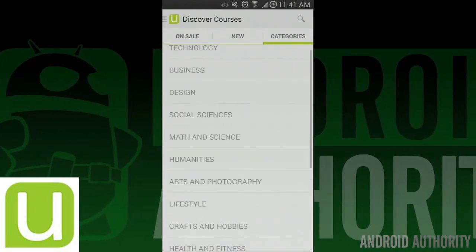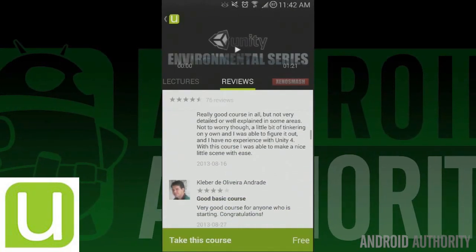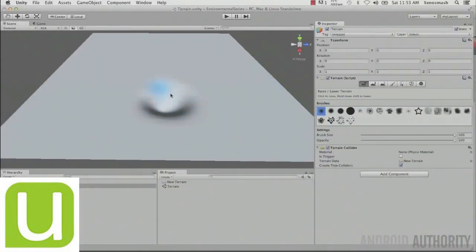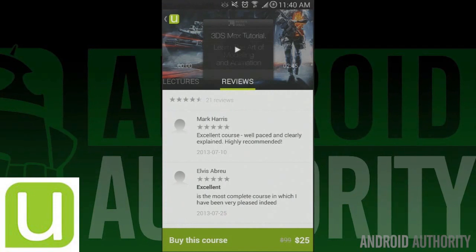We also reviewed Udemy, and since this blogger has a penchant for educational apps, it's highly recommended that you go watch it. Using this app, you can view and enroll in classes that teach you anything from 3D modeling to programming and even stuff like cooking, second languages, and yoga. There are free and paid classes should you want to take them, and it can be fairly handy for people looking to get into something new.